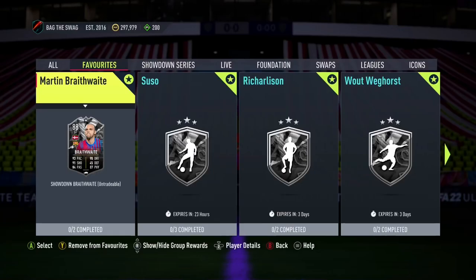What's up guys, welcome back to the channel. In this video we'll be looking at how you guys can complete the Showdown Martin Odegaard SBC for the cheapest possible. This SBC player will cost you guys around 220,000 coins on both Xbox and PlayStation.